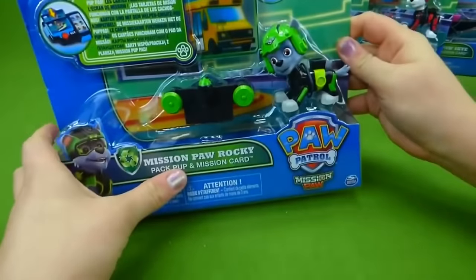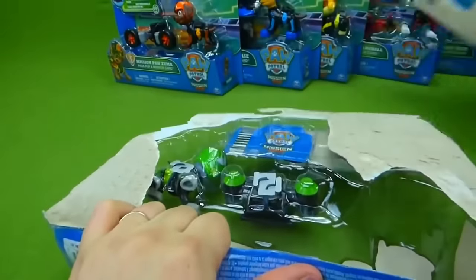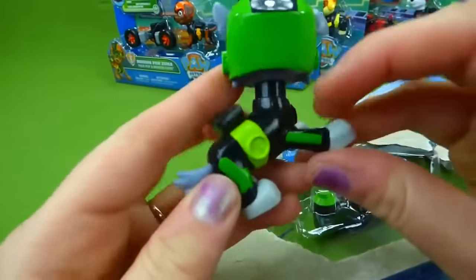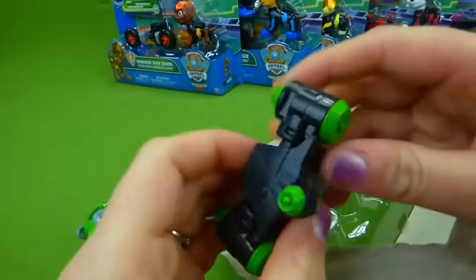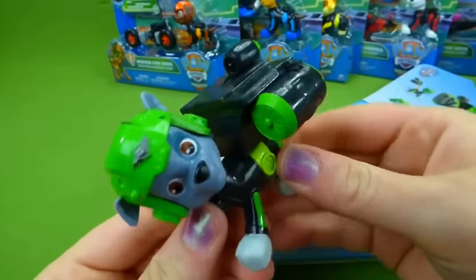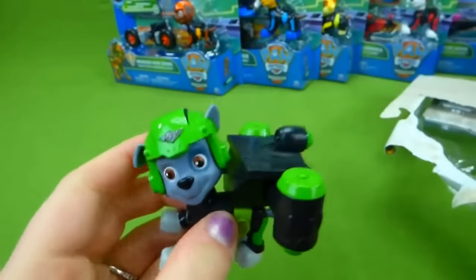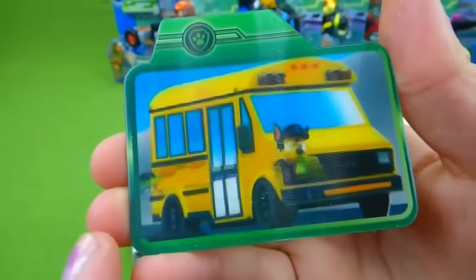Let's go ahead and open up Rocky. These are at Target, so you can find these little pups at Target — sometimes you can find them online on eBay or Amazon. Here is Rocky. Let's get his pup pack out — it snaps in right there. Now if you push his little pup tag, it creates an action pack and opens up his cannons, so he's ready for an air rescue. And here is his mission card — you can see there's a school bus, and there is Chase, and Rocky over here in the corner.